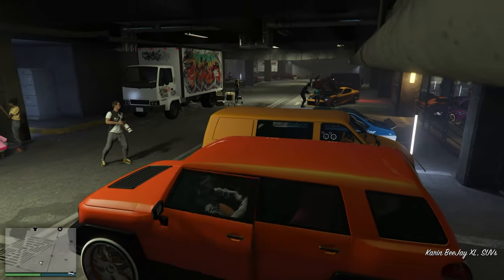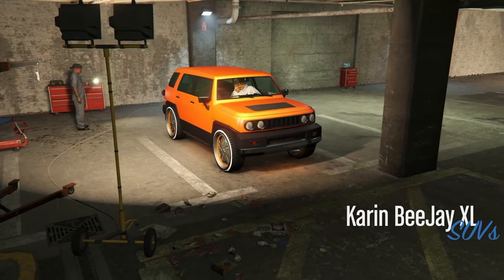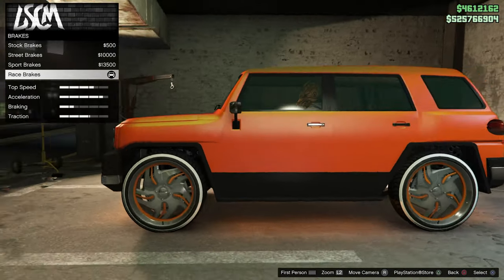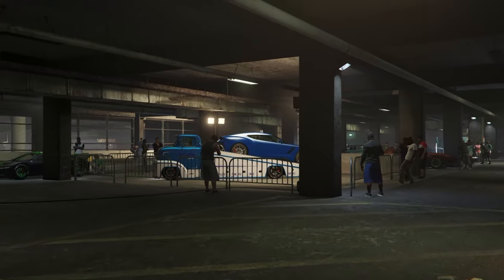Once inside the car meet, we're going to jump inside our vehicle and take it into the mod shop and change one thing on the vehicle to save it. Personally, I like to change my brakes since it's the cheapest — change it to the cheapest price and change it back.